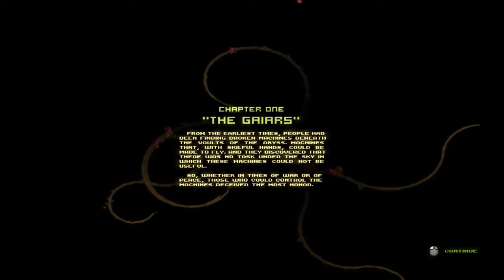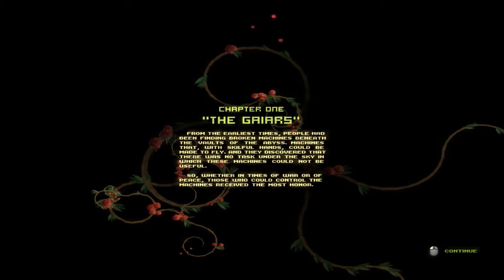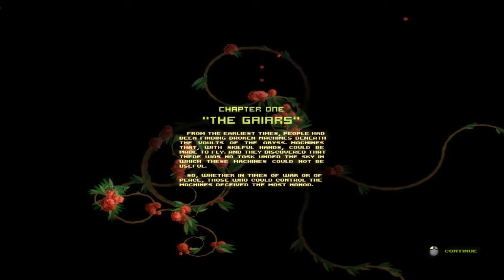Chapter one: The Gyres. From the earliest time, people had been finding broken machines beneath the vaults of the abyss — machines that, with skillful hands, could be made to fly. They discovered there was no task under the sky in which these machines could not be useful.